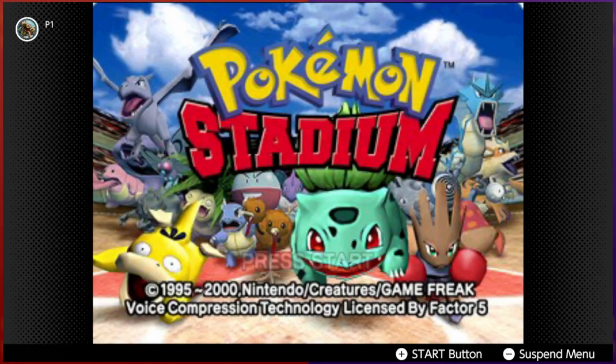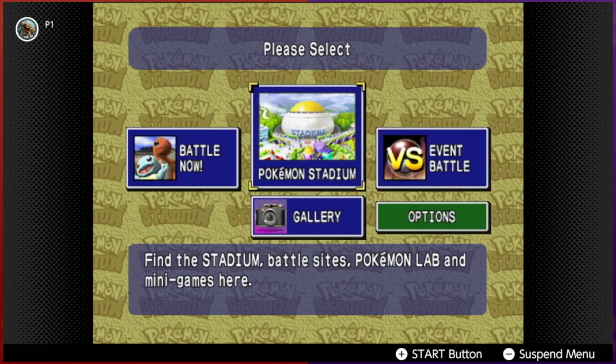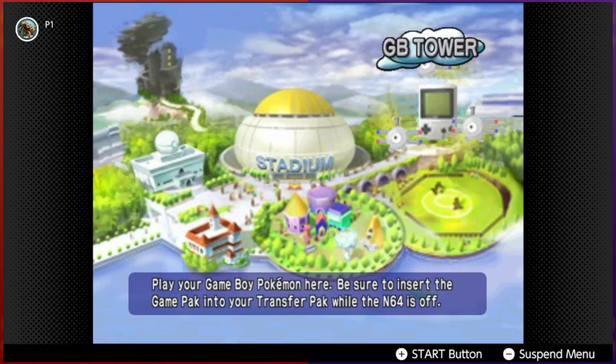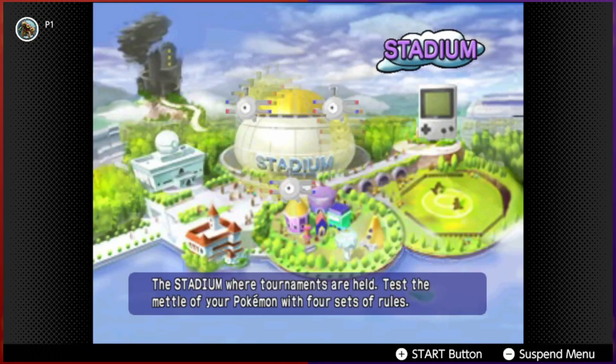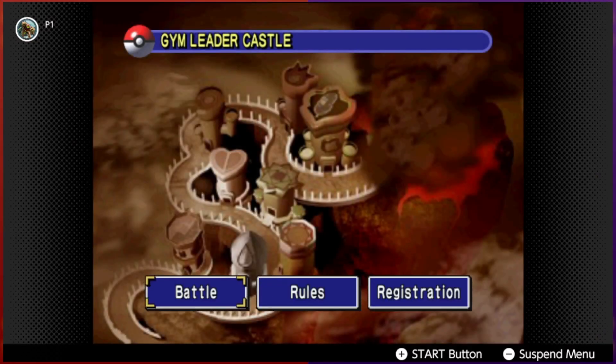What's up everybody, welcome back to another video. Today they finally released Pokemon Stadium on the Nintendo Switch Online expansion pack, so let's check it out. As you can see, there's no game pack inserted because they don't support that on this version. Back in the day you could transfer your Pokemon from Red, Blue, or Yellow on the Game Boy, and even play through the GB Tower — that's no longer possible. For now we're stuck with rental teams, but I figured I'd try to progress through the Gym Leader Castle using nothing but rentals.